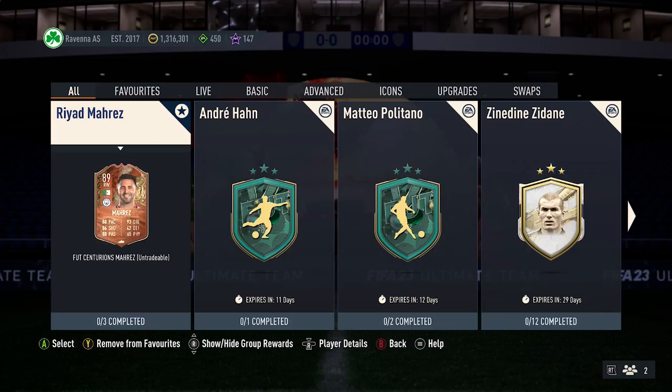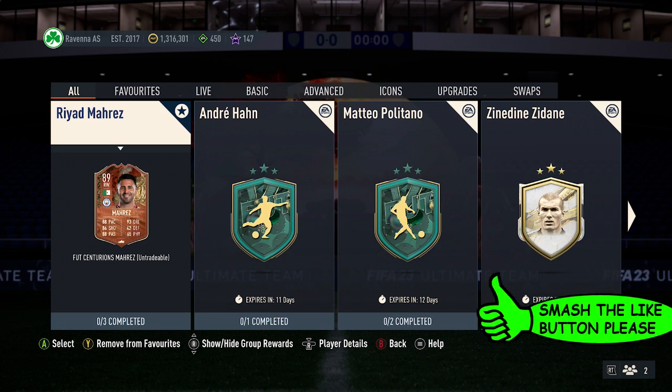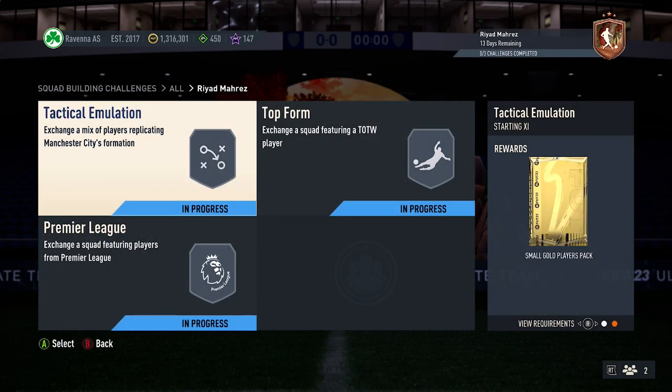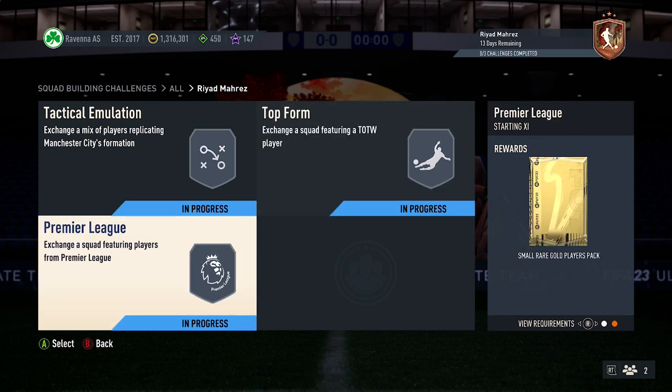All right guys, let me show you the cheapest solution for the Mara SBC on FIFA 23. If you enjoy this video, please smash that button down below. Currently it costs around $280k for this SBC. You do get free packs back as well: a small gold players pack, a prime gold players pack, and also a small red gold players pack.